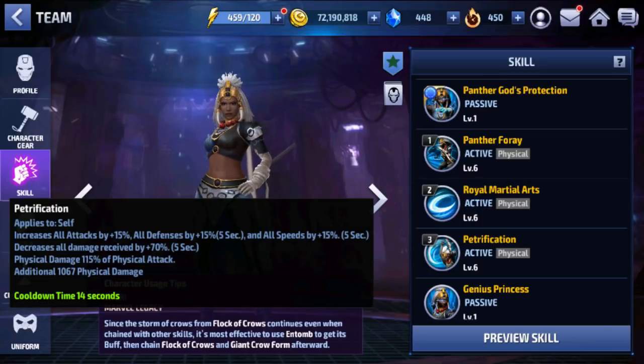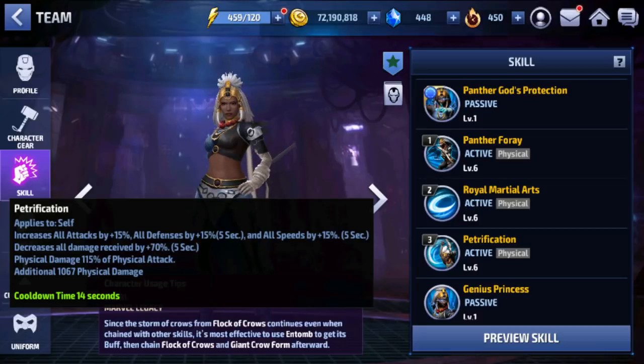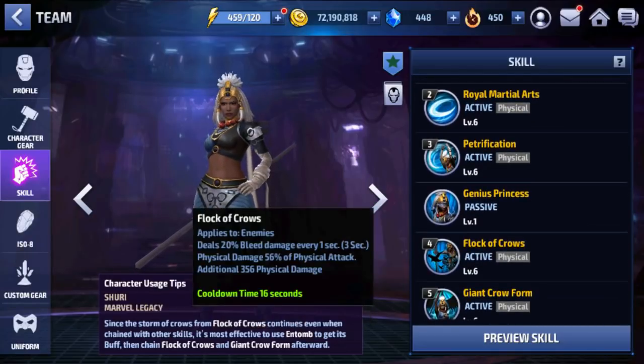The third skill, Petrification, applies to self: increases all attack by 15%, all defense by 15%, all speed by 15%, and decreases all damage received by 70% — which is a crazy defensive buff — plus deals physical and additional physical damage, with a 7-second cooldown. The damage reduction lasts 5 seconds, so for 5 out of the 7 seconds the skill is on cooldown, you're receiving 70% less damage. The fourth skill, Flock of Crows, is a bleed attack that deals 20% bleed damage every second for 3 seconds, with an 8-second cooldown.